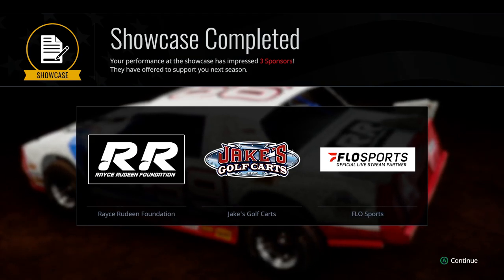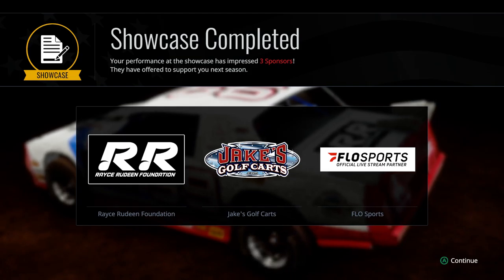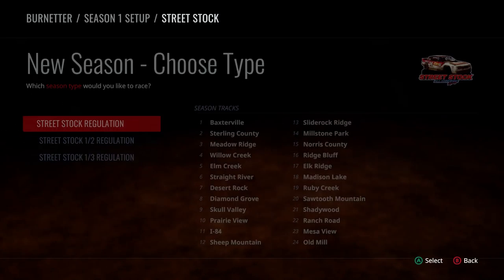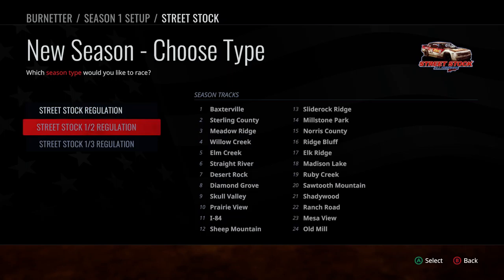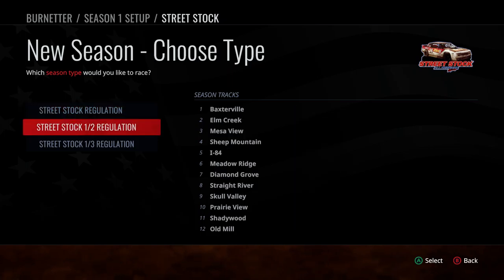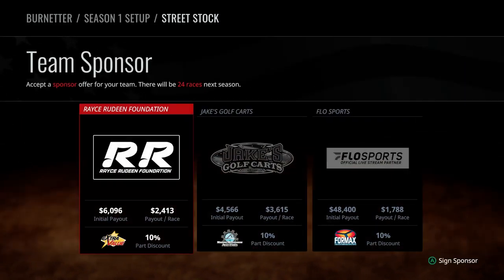Looks like we can choose a sponsorship now — who we want to put on our car. Season one. So you can choose your sponsor for your car here. There are lots of options — these are all your tracks. This is the full season, and this is like one half or one third of your season, all the tracks you can run. We'll do all of them.